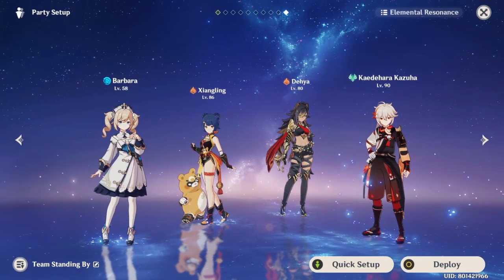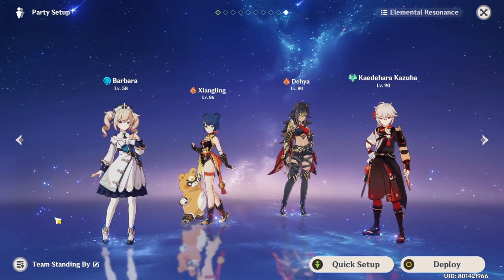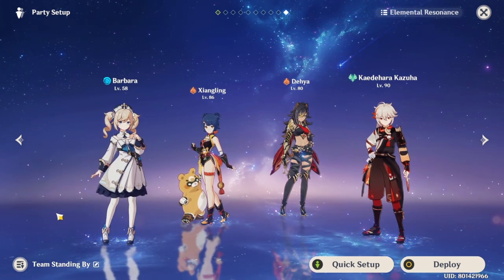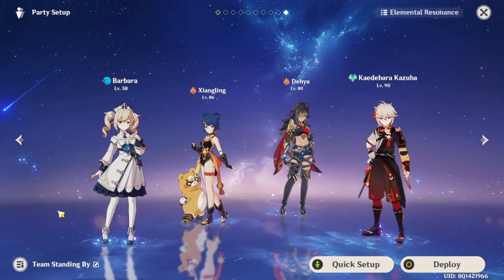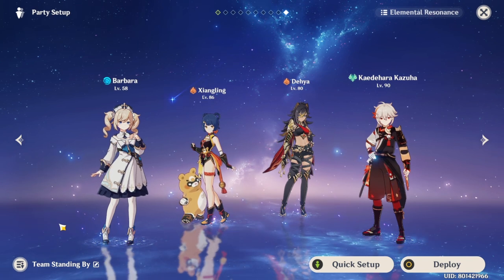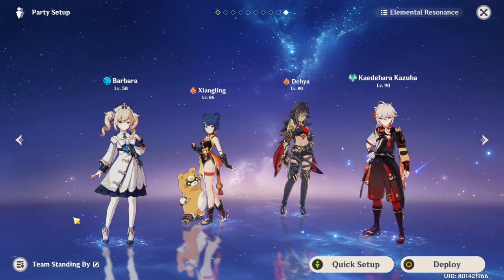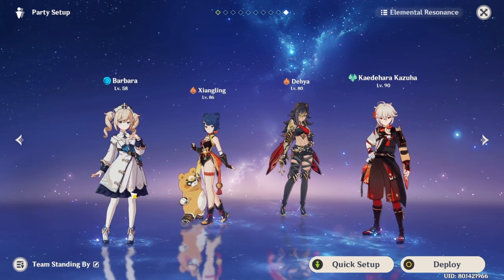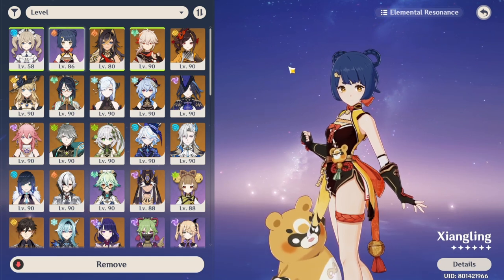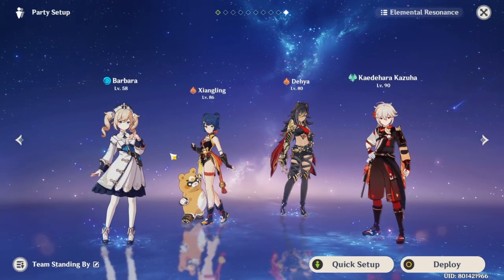For Mualani's team compositions: she doesn't really have that many great options since her best is in Vaporize. For Hyperbloom she's not great because her hydro application is too slow to trigger Dendro cores consistently. The default best team is Mualani with Xiangling — one of the best pyro appliers in the game — and the other two slots are basically free for defensive utility. You can put Kazuha for swirl, though swirling with her can be tricky.